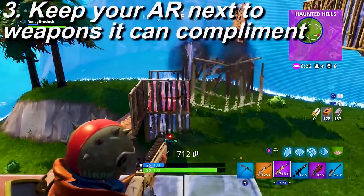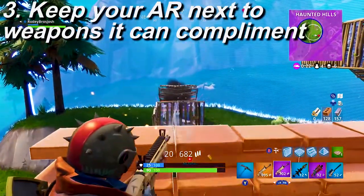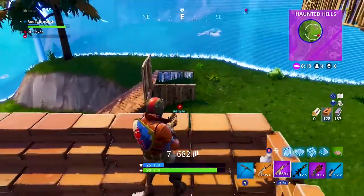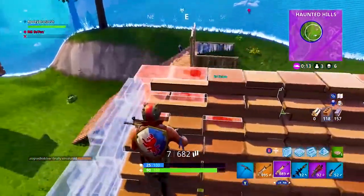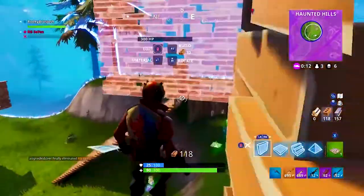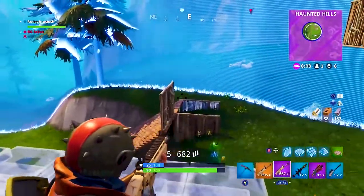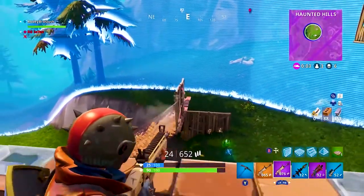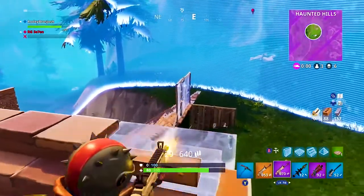When it comes to where I keep my AR in the inventory, I always keep it in the first slot because it's my favorite weapon. I throw the shotgun in the second slot so that if I get into a shotgun battle and run out of ammo, I can instantly switch to the AR and deal enough damage to get the job done. I also love having the sniper in the fifth slot so you can switch from the sniper to the AR if you need to polish someone off. This is a good practice and it's going to allow you to deal a lot more damage very quickly.